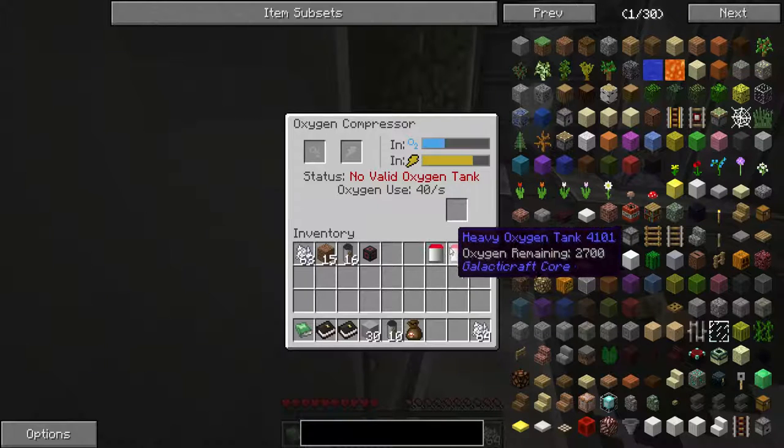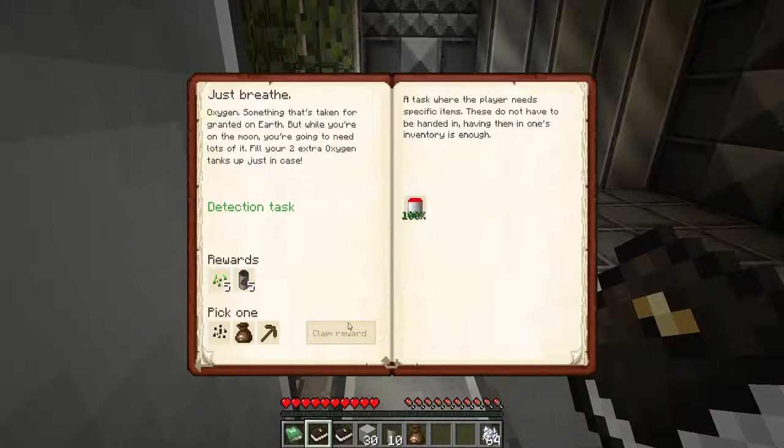We have our two oxygen bottles — let's go into the book. Again, let's choose one. That's very simple to make. I'm going to go with the melon seeds actually, because I know we need them for another quest. Mind you, the wooden pickaxe would save me a bit of wood. Let's go with the melon seeds. There you go.